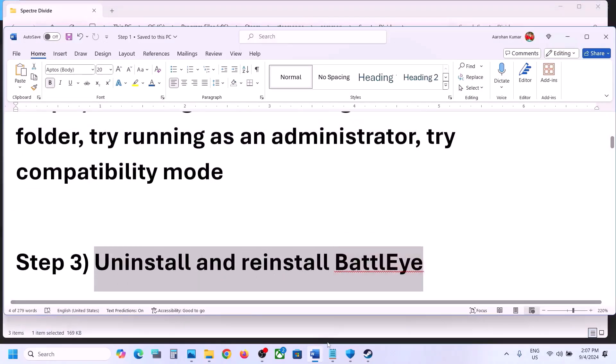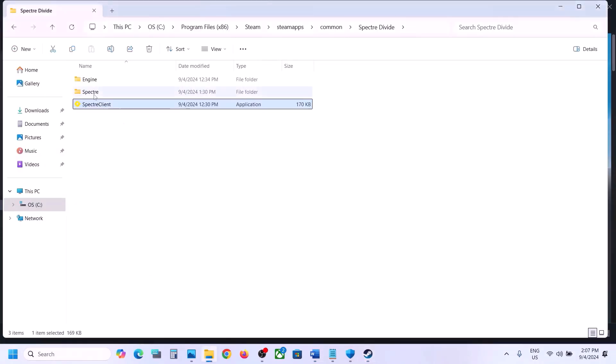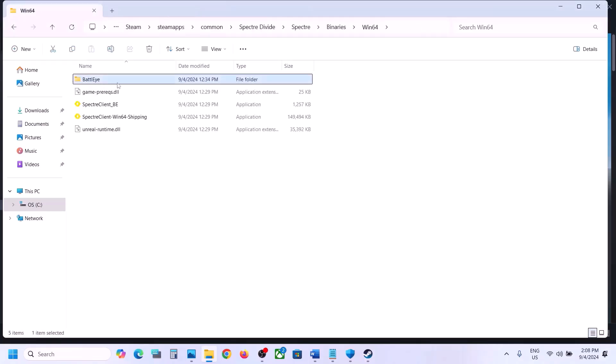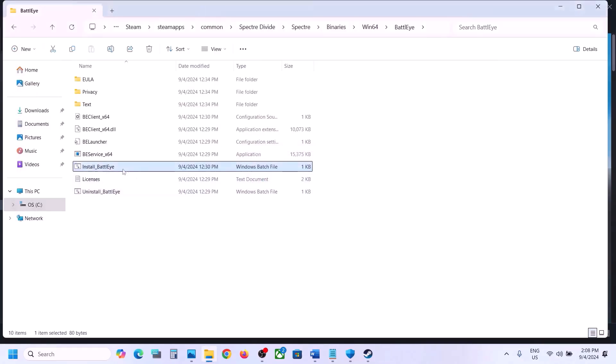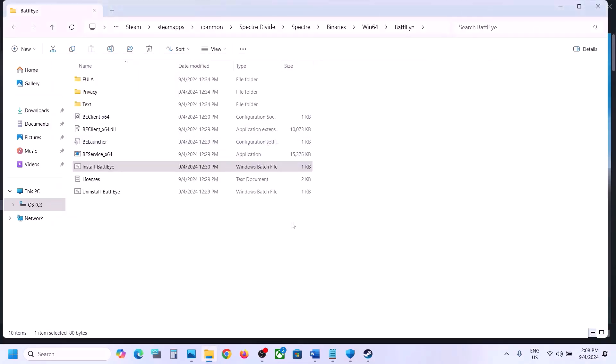The next step is to uninstall and reinstall BattleEye. Go to the game installation folder, open the Spectra\Binaries\Win64 folder, and you will see a BattleEye folder. Double-click on it. Right-click on Uninstall BattleEye, click Run as Administrator, click Yes to allow, then click Yes when asked if you'd like to uninstall BattleEye service. Click OK. Once uninstalled, right-click Install BattleEye, run as administrator, click Yes to allow, and let the process complete. Then launch the game and check.